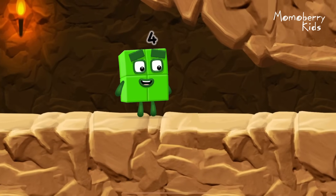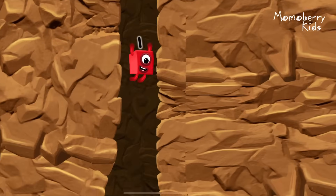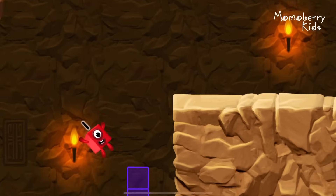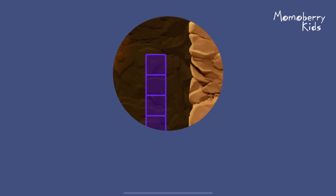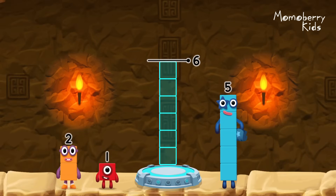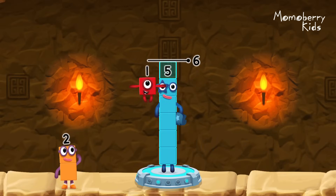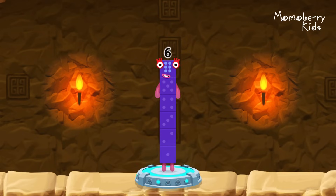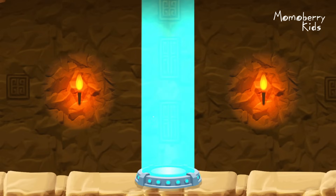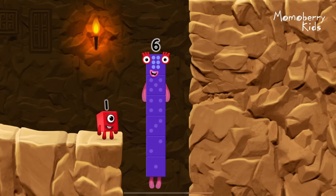I'm not so sure four is going to fit through there. Three — whee! You made it! Add number blocks to make six. Drag number blocks into the middle until you fill all the space. Correct — 5 plus 1 equals 6! I am six in the mix!